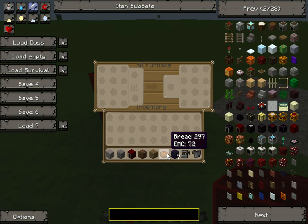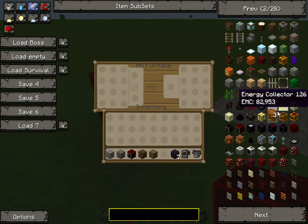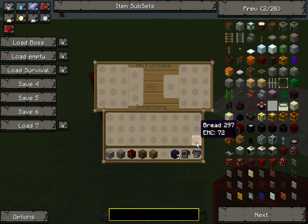The item that you want to dupe, which has to be stackable, you put in this corner and shift-click it. Let me just get rid of that and do it again — you get four. You just keep doing that six times and then you'll get a full stack.